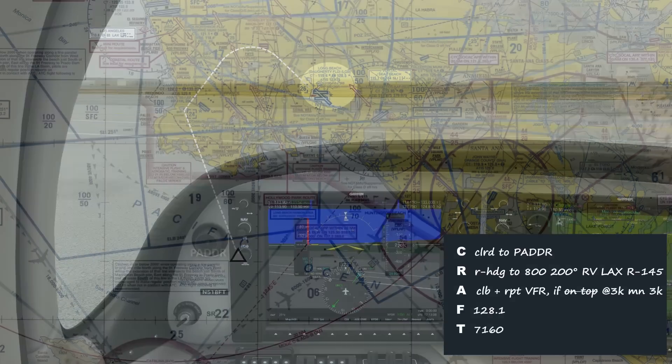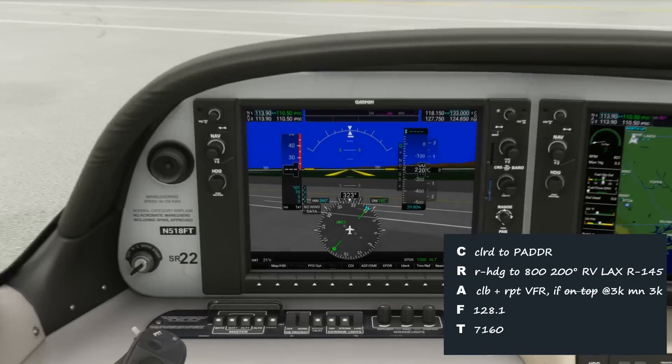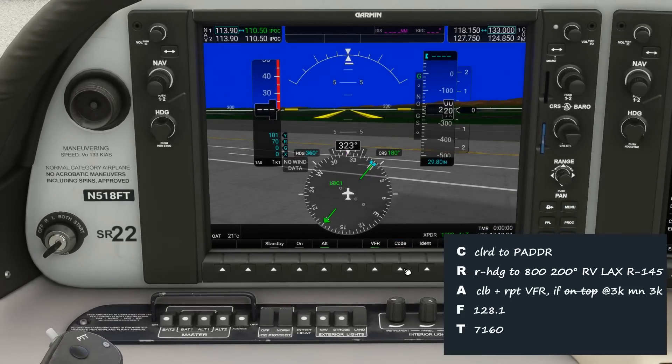Our altitude clearance is a bit odd too. We were told to climb to VFR on top conditions. Since this will likely be in class D or E airspace, we'll need to be at least 1,000 feet above the clouds before having entered VFR conditions. So it's not enough to just level off when we break out above the clouds. We're also told to report when breaking out on top. If we don't break out, we have an altitude assignment of 3,000 feet, at which point we'll need to change our plans. Let's have a destination in mind to advise ATC if this is the case, even if it is just a return to Long Beach. We get our departure frequency and squawk as normal.